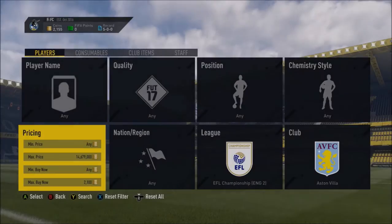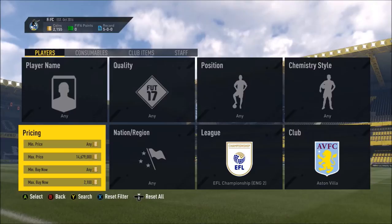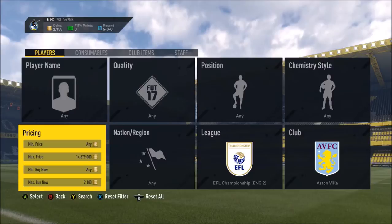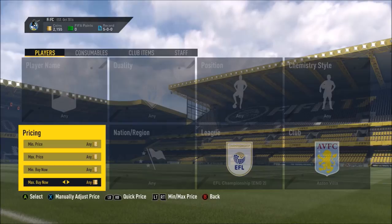What's up guys, it's MysticPhoenix here and welcome to another video. Today I'm going to be bringing you a trading method. This method is only going to be around for a couple of days — I don't know how long this squad building challenge is up for — but a lot of you know that Gareth Barry is now involved in a squad building challenge as a reward, and to do this you need to get a full team of Aston Villa players.